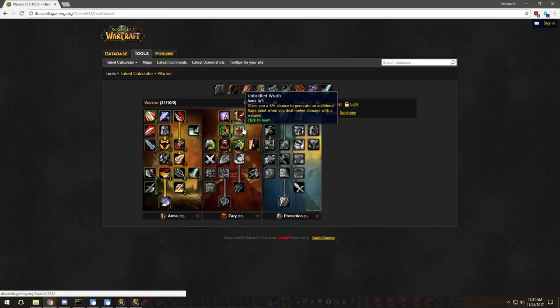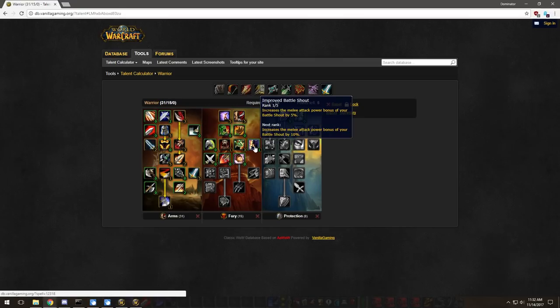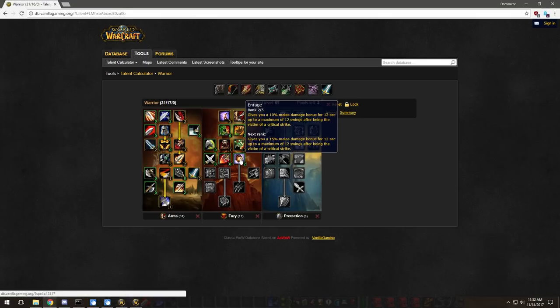You do not need to spec into Unbridled Wrath for Arms — with a two-hander, one extra rage is pointless. Booming Voice benefits you more. I like to put one in Piercing Howl, three in Blood Craze, and one in Improved Battle Shout. You could put one in Improved Cleave and none in Blood Craze, putting them all into Battle Shout — whatever you want. I personally like Blood Craze for a little more survivability and Improved Battle Shout.